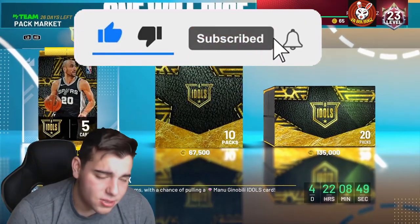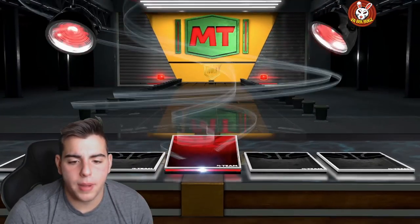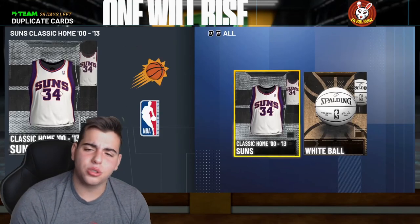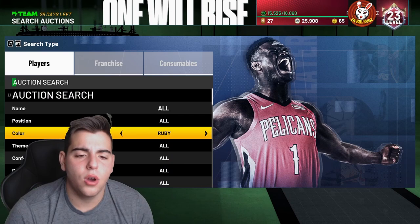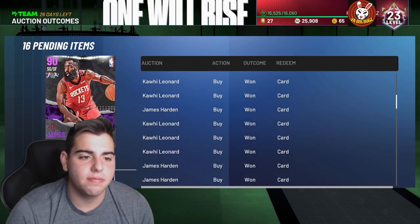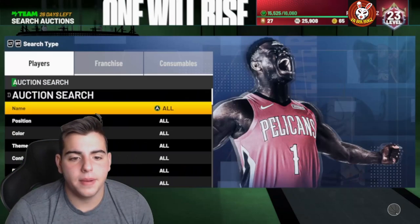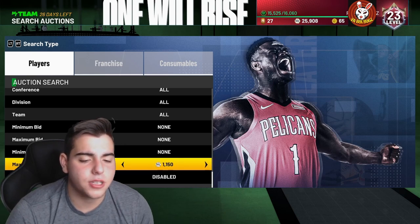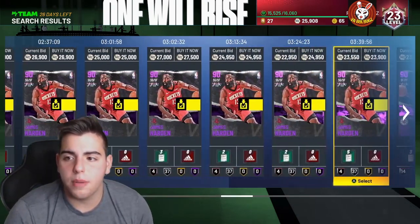We're gonna go over a lot of top snipe filters in the game. I'm gonna show you my investments and how to make MT. Most of these cards are amethyst 20s — this is pretty much how I made most of my MT. Investments on Friday on amethyst 20s. If you guys don't know, the amethyst 20 filter is probably your best bet — amethyst 20s are up big time already.